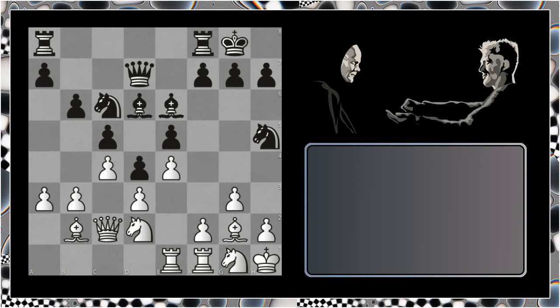We have bishop to d6, bishop to c1, then g6, perhaps preparing again the move f5. And here White plays an excellent move — a super important manoeuvre. The knight comes to f3, and this essentially prevents Black's idea of f5.